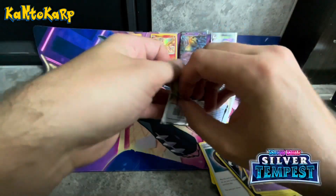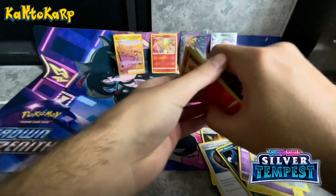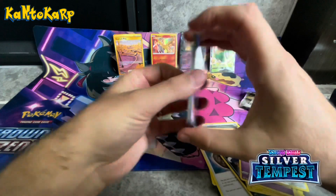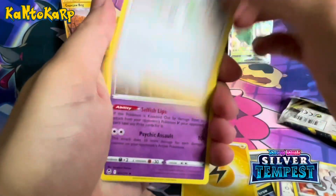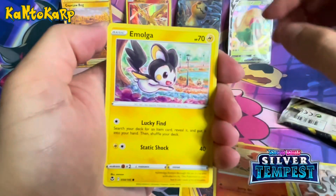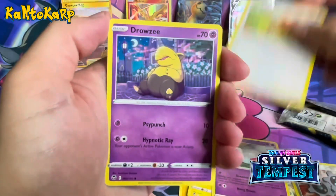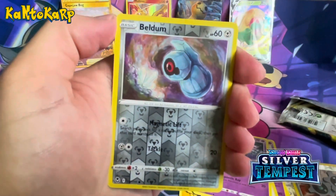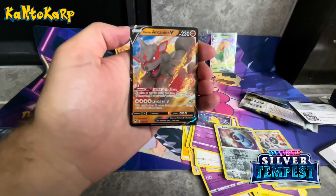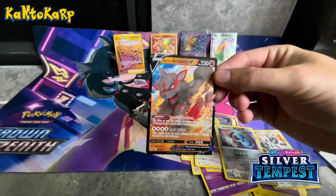And our last pack, the Silver Tempest — could we do it again? That would be sweet. Code card. Lightning, Wallace, cool looking Jinx, Brandon, Vulpix, Emolga, Chimichiko, Jemekecho — I don't know how to pronounce it — another Guneri, cool looking Drowsy, reverse Beldum. Can we do it again? Yes we can — Arcanine V! Man, that's a good looking card too. Finally got some good luck out of one of these boxes. This is well worth the — I think I paid $13, $14 for it.